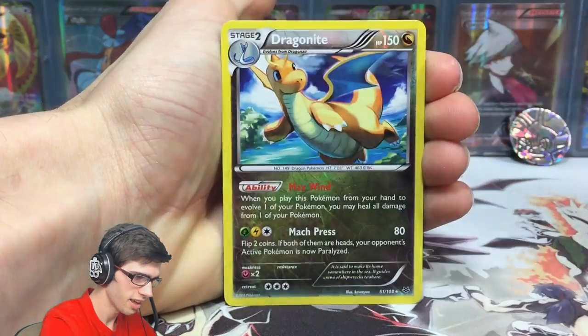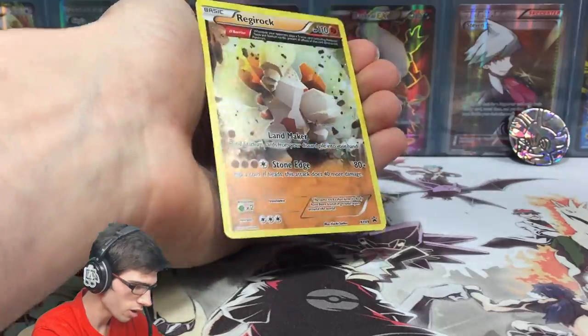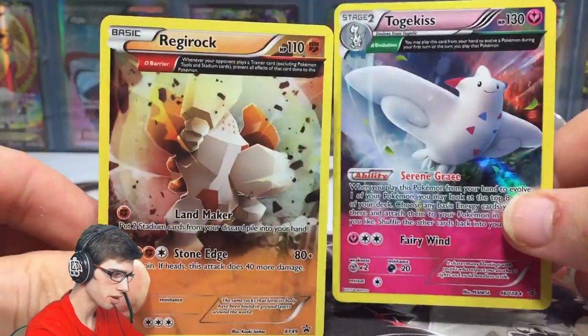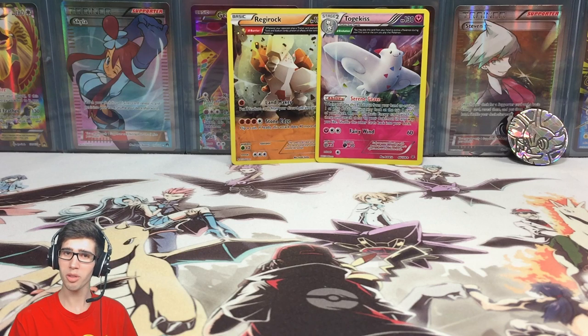Quick recap: reverse rare Sableye, reverse rare Dragonite, the Togekiss holo as the pull of the blister — a classic one-in-three-pack pull — and the holo Regirock promo. The highlights are definitely those two Ancient Trait hollows. Let me know in the comments what you think of the Ancient Trait hollows. Nothing too crazy out of these blister packs but regardless, if you enjoyed today's opening drop a like below — thanks for watching, peace.